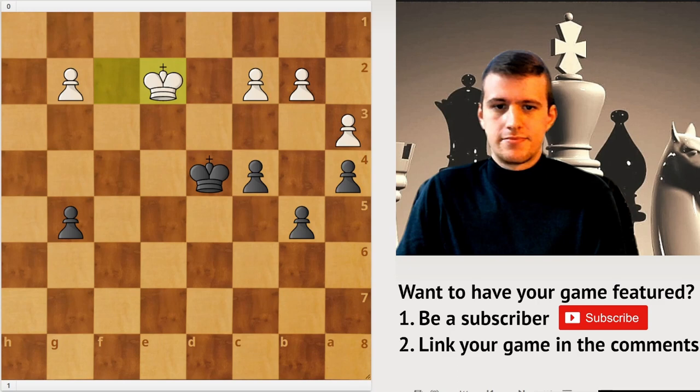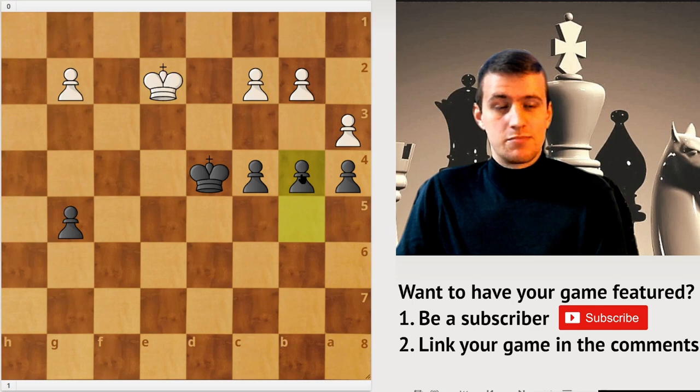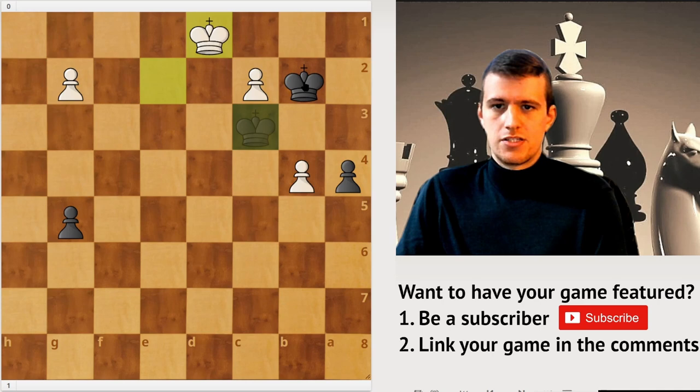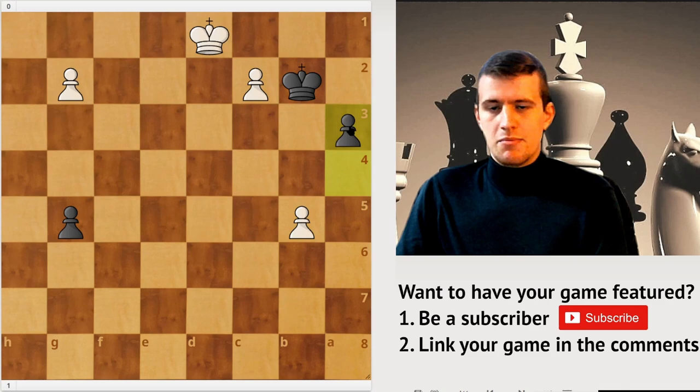If White had tried capturing, then we can first play c3, bxc3, Kc3, Kd1, and then we can seal the edge. So Kb2, and then we're going to promote with a check. Even though White is coming through here quite quickly, Black will be just in time to promote with a check, and then they'll gobble up this pawn, and Black should be winning.